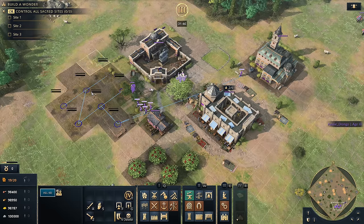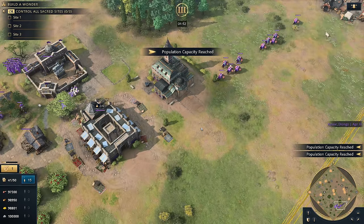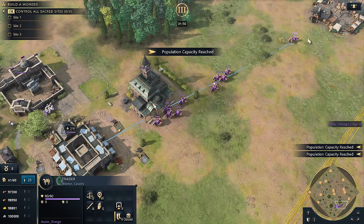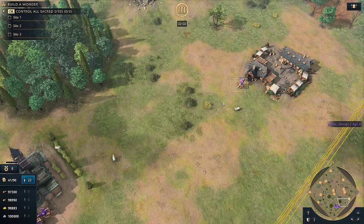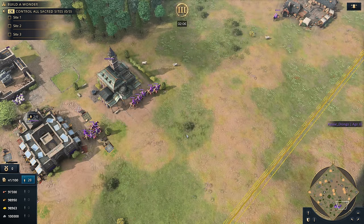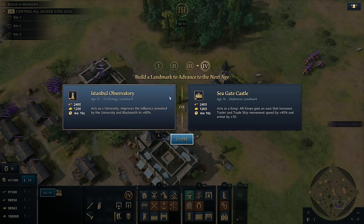To demonstrate — with some villagers spammed out, we chuck points into Trade Bags. You can see traders pulling back 11 gold, and then all of a sudden with Trade Bags they're pulling back 16 gold. That's that 40% coming in. You've been trading all game and you've decided it's time to go to Imperial Age.